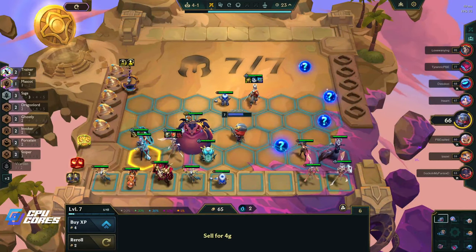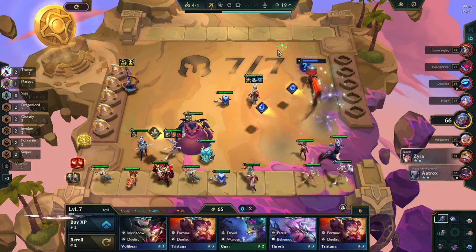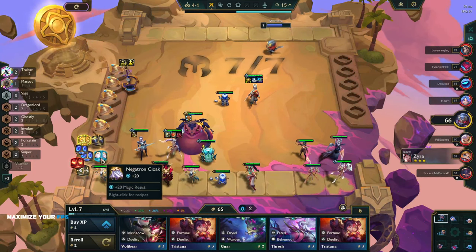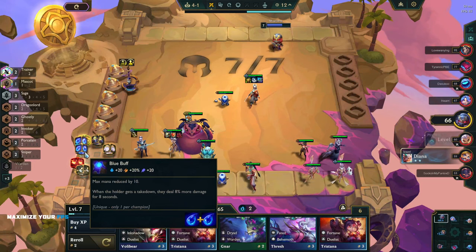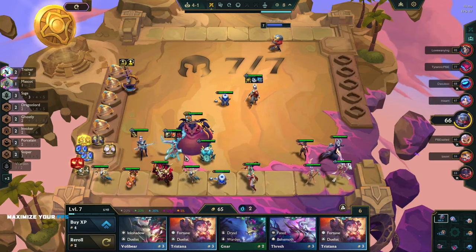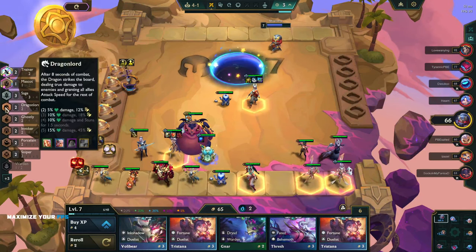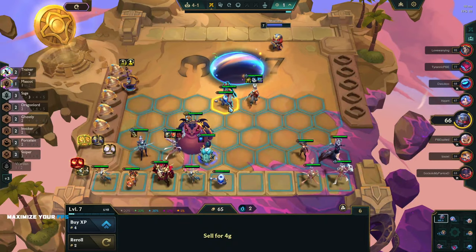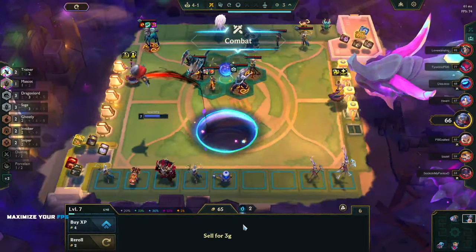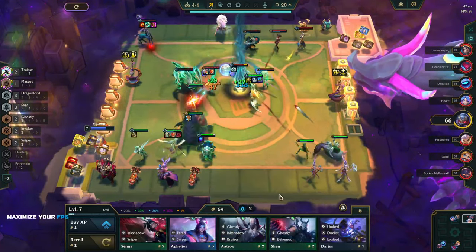Oh hello! I have a spear - Runa's Bloodthirster. Blue buff on Wukong right - blue buff for sure on Wukong. I think we can put it on this for now. We could put dragon lord in and go like this for now. Let's just roll a little bit and see what we can find.